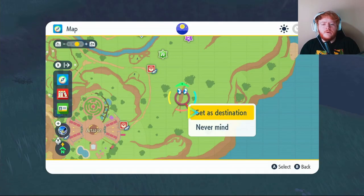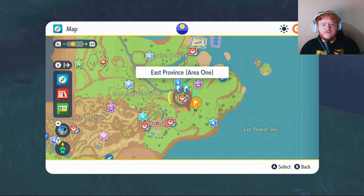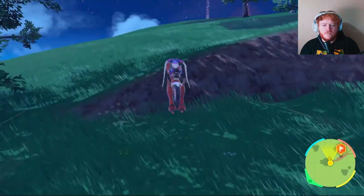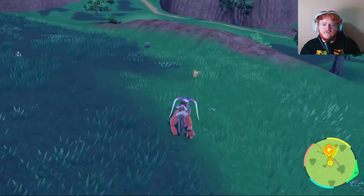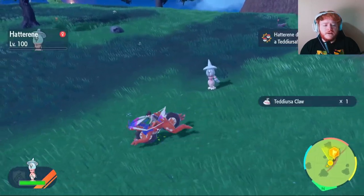For Teddy Ursa Claw, put a waypoint right here and fly over to East Province Area 1 near Artisan. Once you're here, head over and jump up — on top you should find quite a lot of Teddy Ursa. Take them out and you can get your Teddy Ursa Claw.